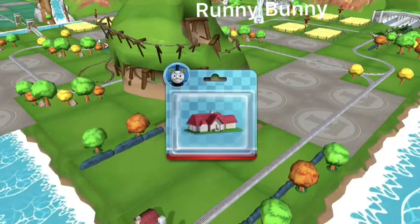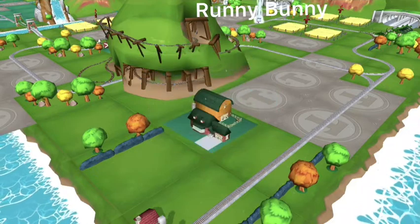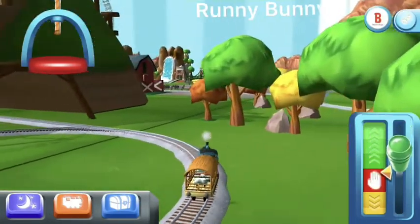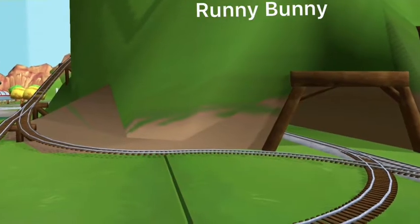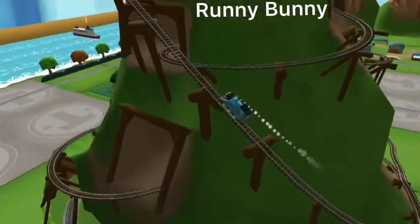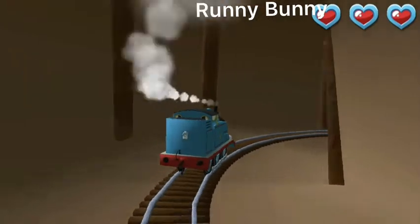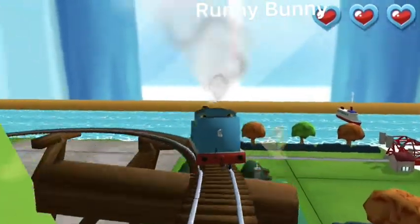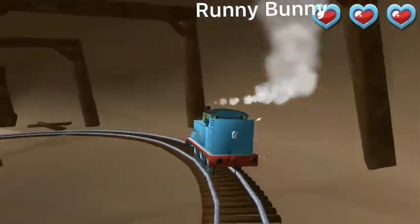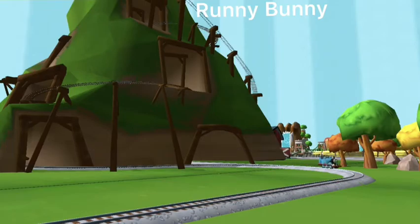Just slice across it or tap it to open. Only the boldest of engines will try Crazy Coaster Mountain. Steer your engines through the sharp curves. Swipe left or right to keep on track. Good job! That's the way. Your engine loved doing that.